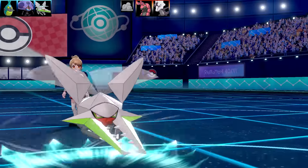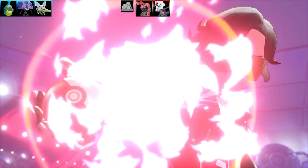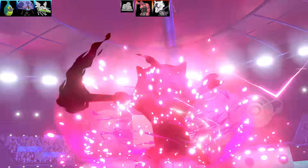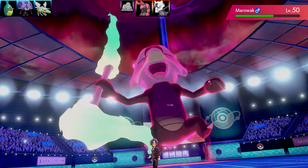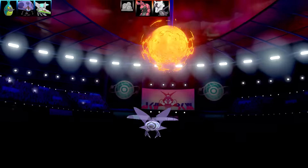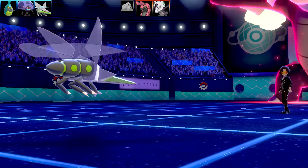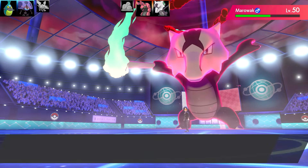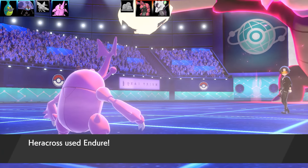Going for Air Slash on Marowak - decent damage considering - but now Marowak Dynamaxes, which is very bad. This Pokémon can outspeed my entire team after all those Speed boosts - even Genesect, Pinsir, and Heracross. It goes for Max Flare. I'm not sure whether it's physical or special, but my first clue came when it one-shots Vikavolt. It has a Life Orb, not Thick Club - so probably a special set.